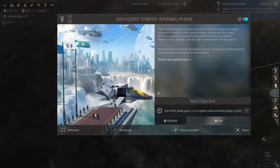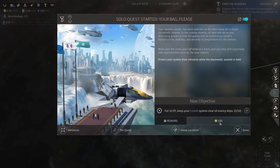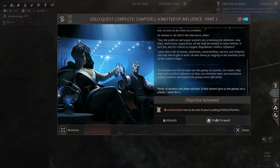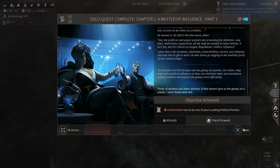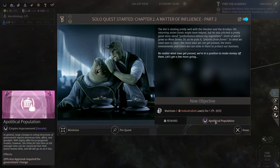Okay, now we are amicable with these guys. For 10 turns keep your system clear of enemy ships for a bit of dust. It's good - someone has built the endless research park. That's not great but it's fine. Pay it forward - that's a law that we probably don't need right now. Maintain one industrialist law for five terms for a political population.